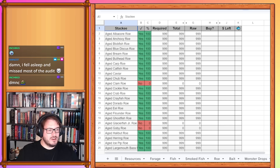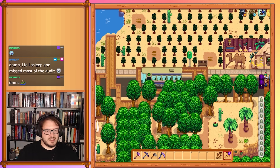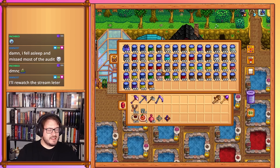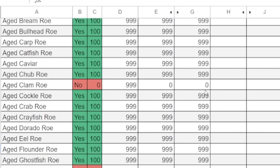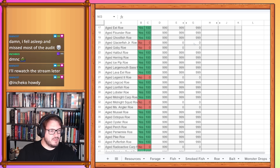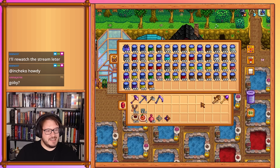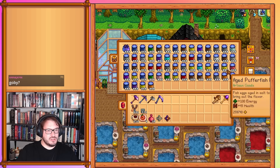Artisan goods jars — let's take a look at where we're keeping these. Starting with aged roe: aged clam roe is 999, so we can fill that out. For the other aged roes I don't think we have any — oh, goby! We can do one more. We should have the goby roe finished at 999 aged goby roe.